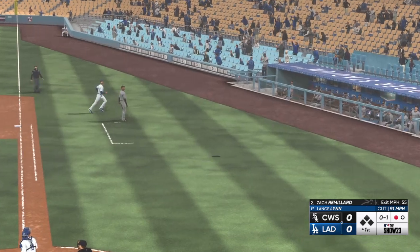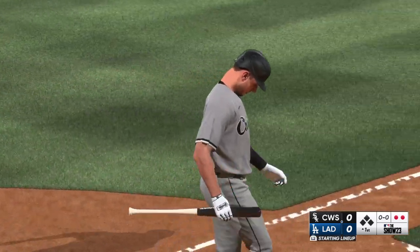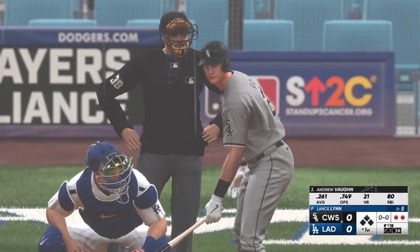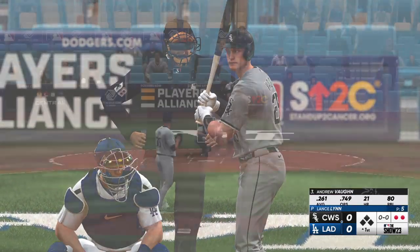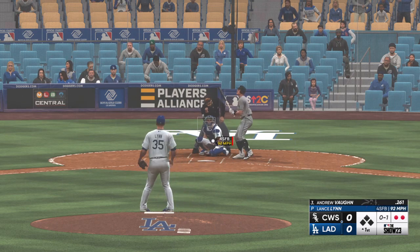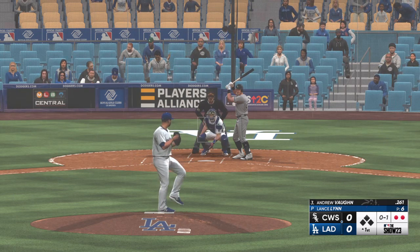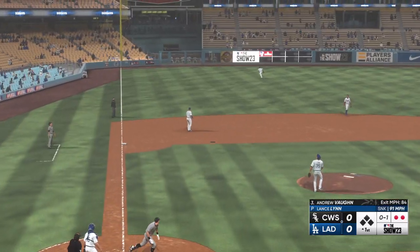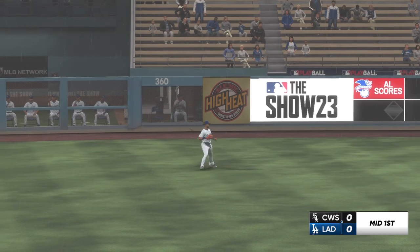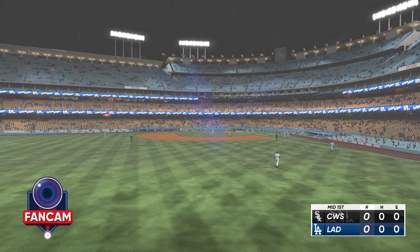This one popped up, foul, first base side — two down. Andrew Vaughn now. That one's in there — one and one the count. In the air, left field, Peralta drifts towards it, and that is that. One-two-three go the White Sox, and now the Dodgers get a crack at it. No score — it's Major League Baseball.